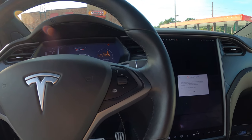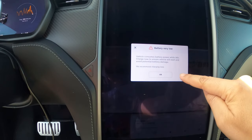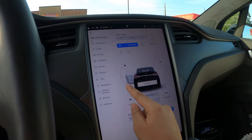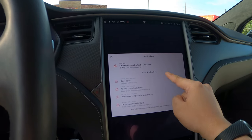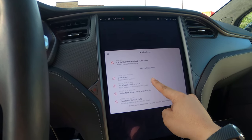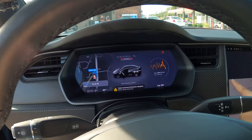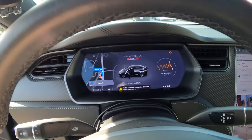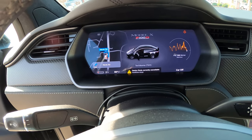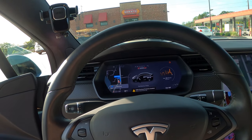We've come back to the Lynchburg V3 supercharger. We managed to get the battery very low — 2%. Let's take a look at the notifications: cabin overheat, door open — that's okay — vehicle hold, auto steer unavailable. Cabin overheat disabled, something about heat and AC. Battery power very low, heating and AC reduced. Then it said something about the battery heater. What I'm going to do now is plug in and then we're going to look at the new charge cycle.